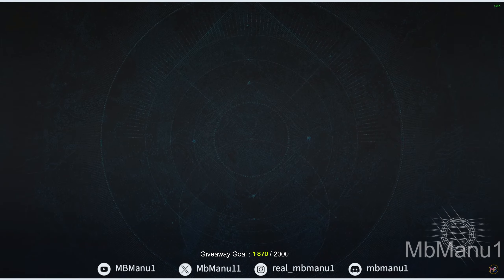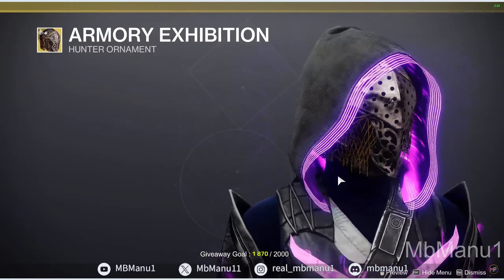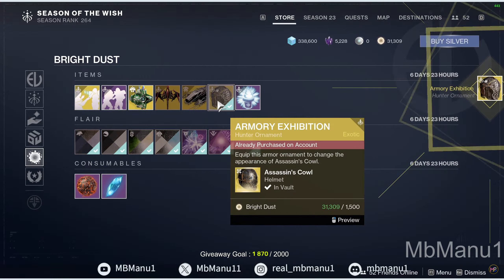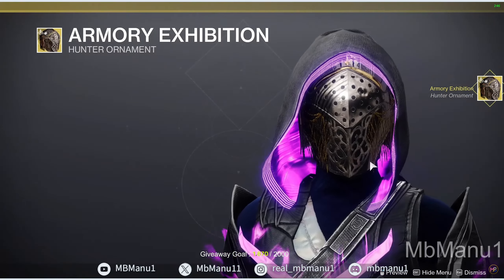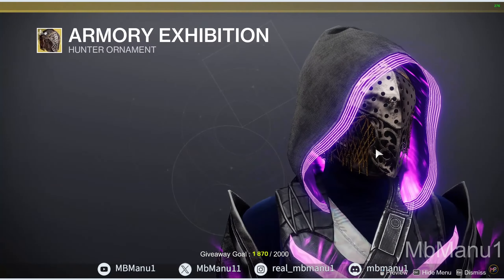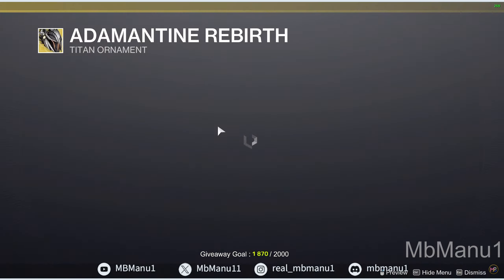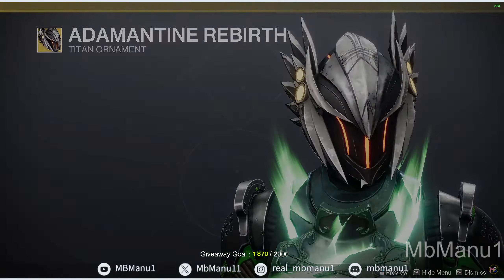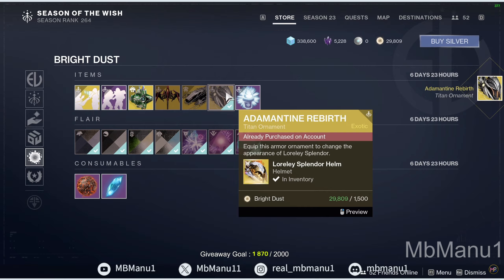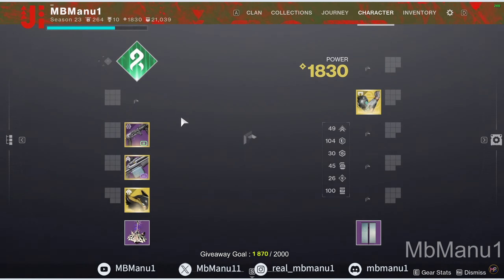Coming to the Hunter section — oh boys, for Hunters we are getting this sexy looking helmet ornament for Assassin's Cowl. 1500 bright dust — no need to think about it, just buy it. Assassin's Cowl builds are available and it looks really cool. There are multiple Lore Lee builds out there as well. Also, the Titan exotic is apparently great too.